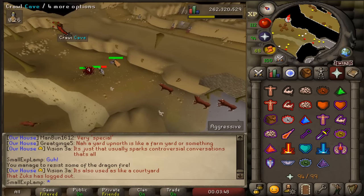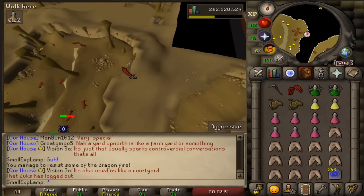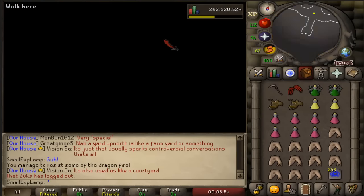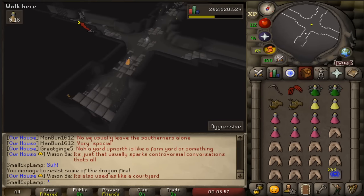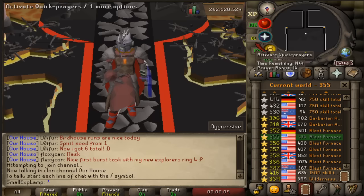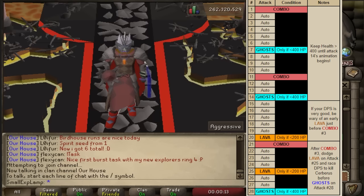Run by the hellhounds and you'll find your way to the cave. From there it branches off into three different parts, each with a Cerberus inside — you can choose whichever you want. Now that we're in the Cerberus lair, let's look at its attack styles.